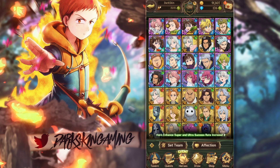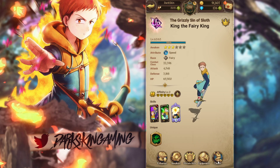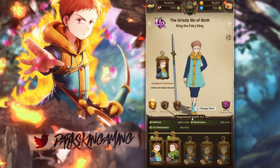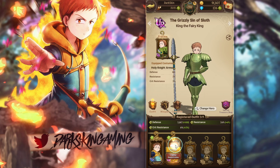A lot of you guys have been asking: Darkskin, should I buy outfits for my characters? The answer is not right now. The reason why is because look at this SSR outfit — 120 defense, 2% resistance. Now look at the UR outfit — 180 defense, 2 resistance, and crit chance. Both of these outfits go on King.